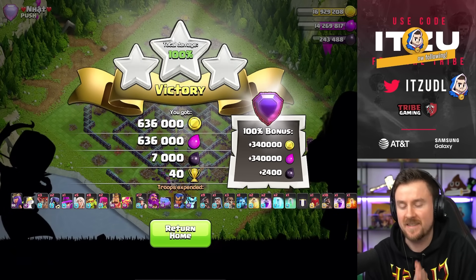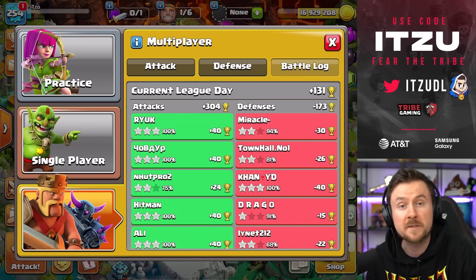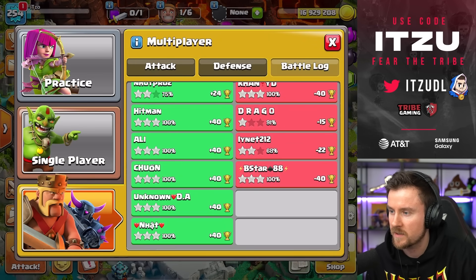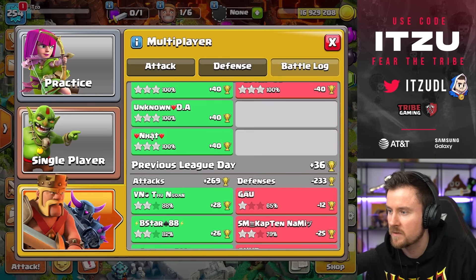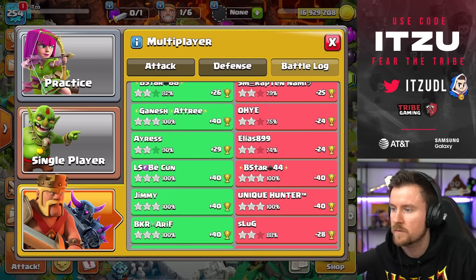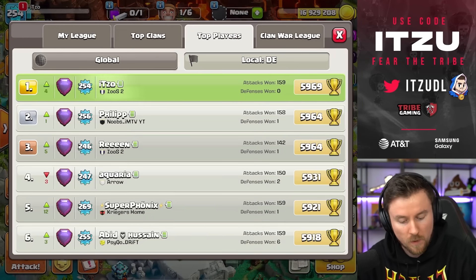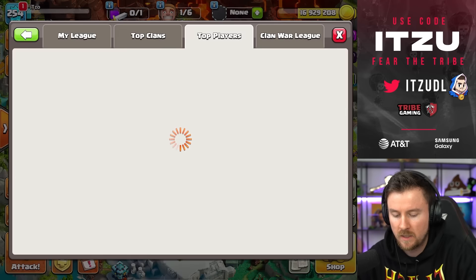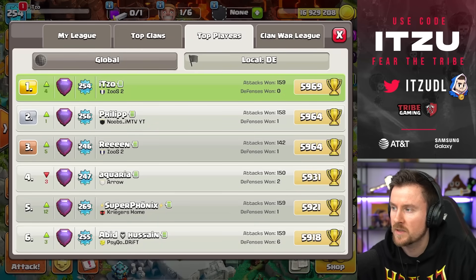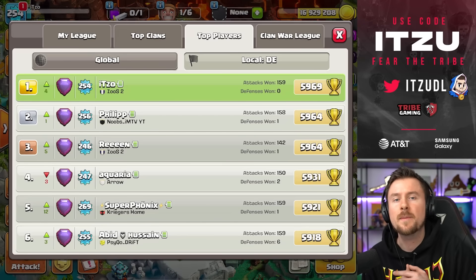That could have turned out so bad, but luckily it did not. Let's take a look at how many trophies we've gained today — overall it was a great day. 300 trophies! Defense looking great as well. Yesterday was good too — offense was pretty bad yesterday but defense did great. Overall, let's take a look at the ranking: we are right now at rank number 1 for a short amount of time, and rank 60 globally. I've probably taken more defenses than others, so maybe that's why I'm lower, but let's hope I'm climbing a little bit higher.